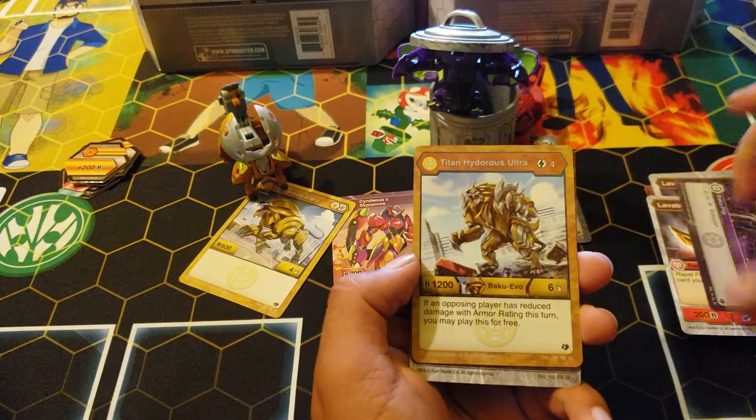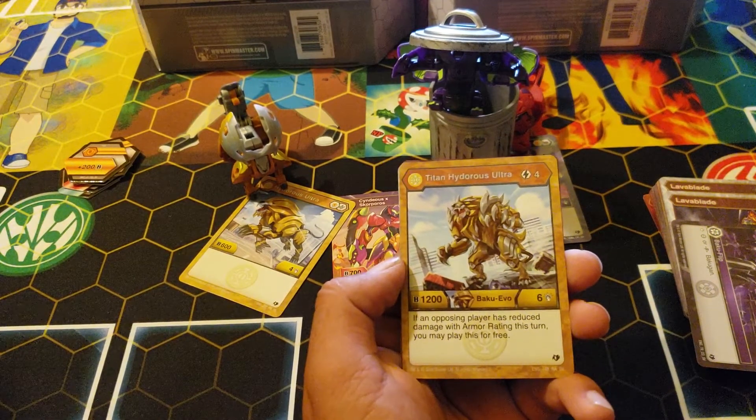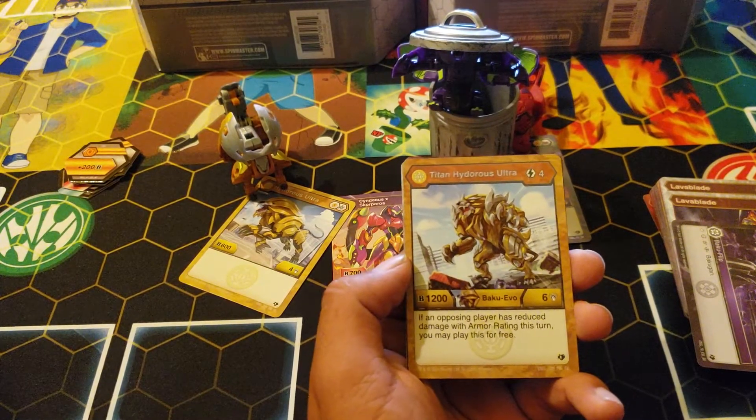Oh here it is — Titan Hydras ultra! It's a four cost, 1200-six. If an opposing player has reduced damage with armor rating this turn, you may play this for free. Once the set's actually released and we see the rest of it, there might be a good armor card.